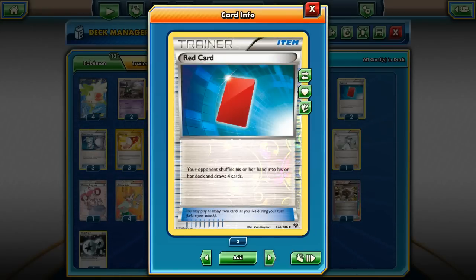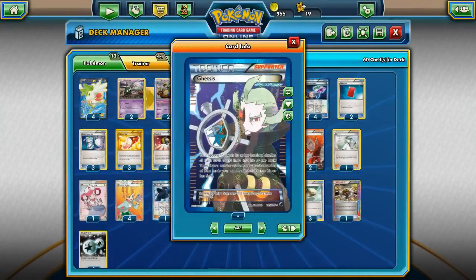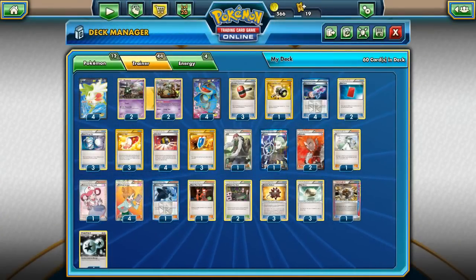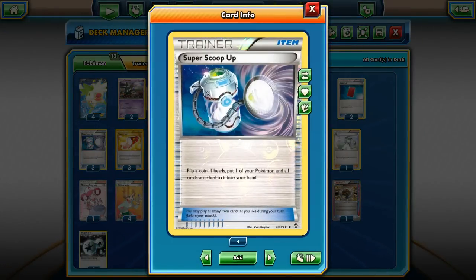I have 2 Red Cards — your opponent shuffles their hand and draws 4 cards. That's good if you can turn 1 Red Card and have your opponent reveal their hand, shuffling away all item cards you find there. For example, if they have 3 item cards, you can cut them down to just 1 card. I also have 3 Super Scoop Ups to remove damaged Seismitoad and Shaymin from play when needed.